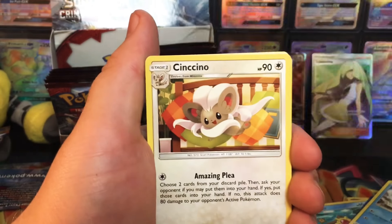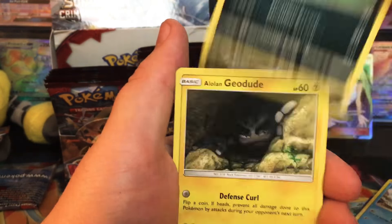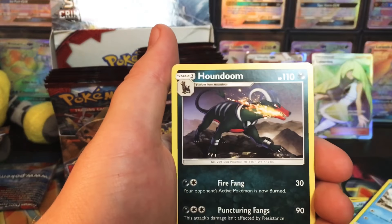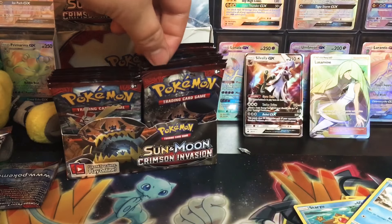Alright, pack number five. Scissor Energy, Sea of Nothingness, Miltank, Cinccino, Minccino, Corphish, Shellos, Dino, Geodude, Zeroras, and Houndoom. Okay, not a bad episode so far. Nothing disappointing.